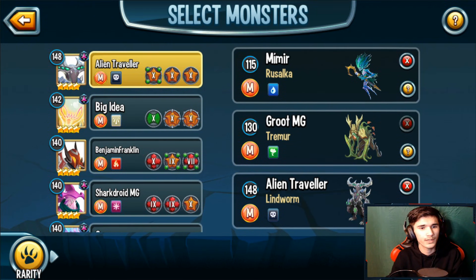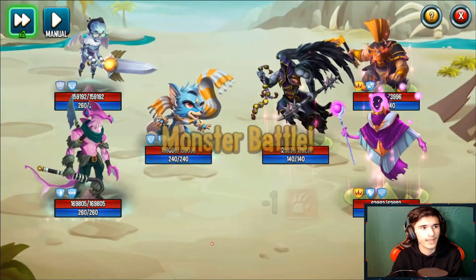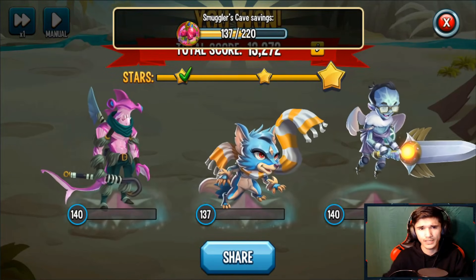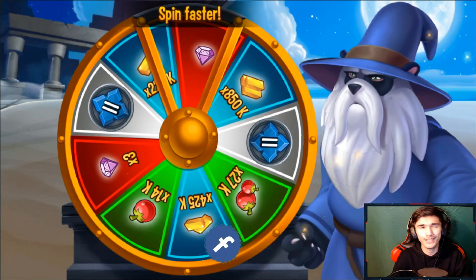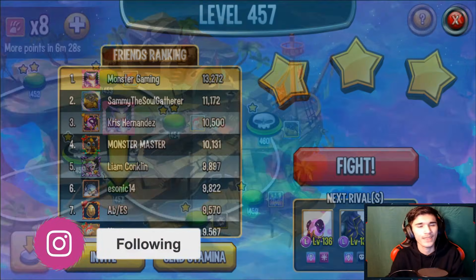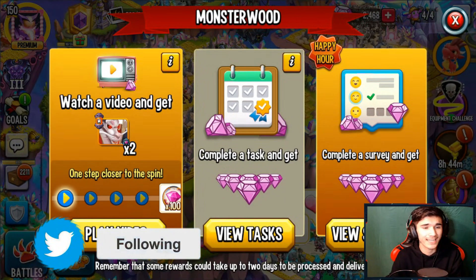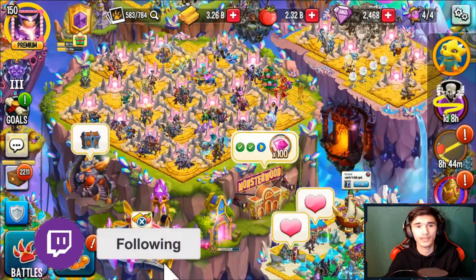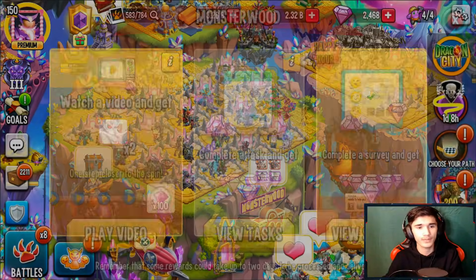Let me quickly finish this Adventure Map battle using Shark Droid and two other attackers. You get about two or three stars, and when you get more stars you earn a spin, which can give you some gems. It really depends on luck — this one I couldn't get gems unfortunately. But overall, the best way is through MonsterWood — doing surveys or completing tasks. Wait for the happy hour since it basically doubles the gems you receive.